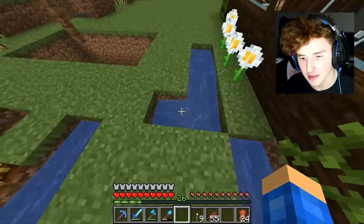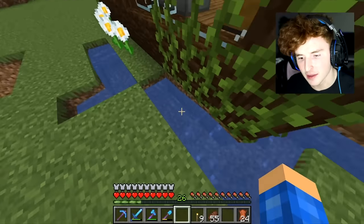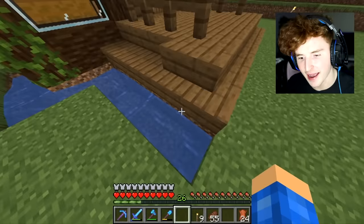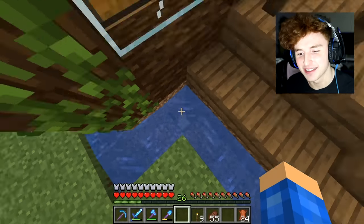He probably will, but we'll see. Anyway, on to the next hidden house - I'm gonna save the best hidden house for last. It has to do with lava, so it's pretty sick. Here's the next one. He's got this little moat thing going around his house, and I thought, what if I hid a hidden house down there? That's what I did.